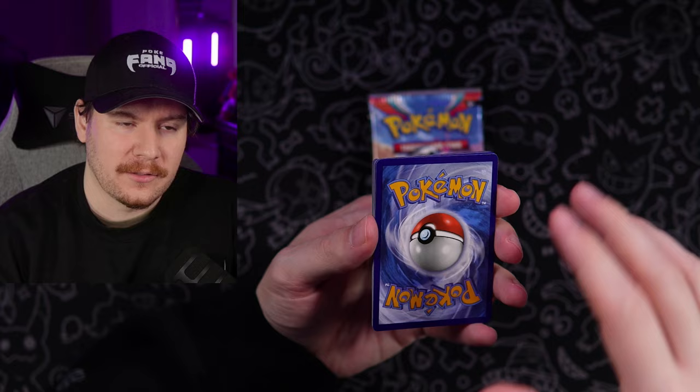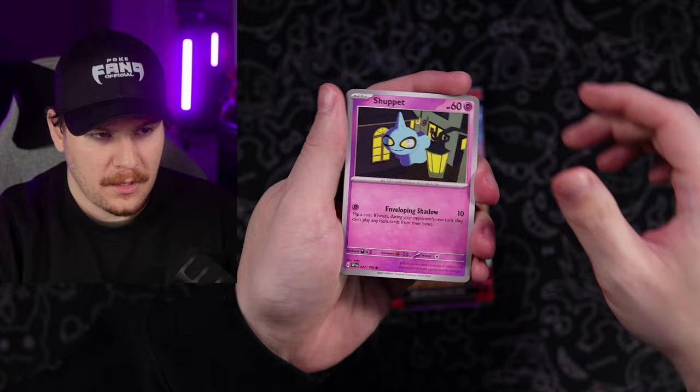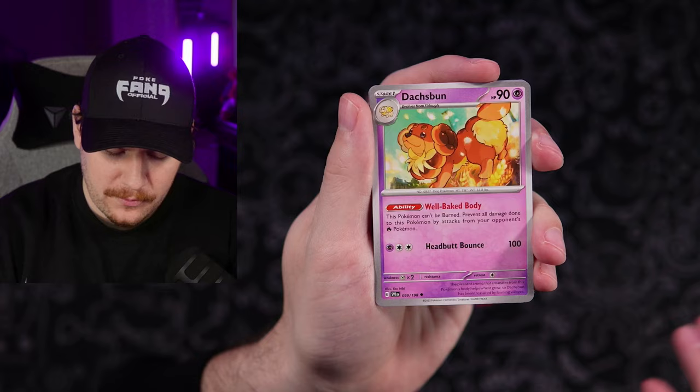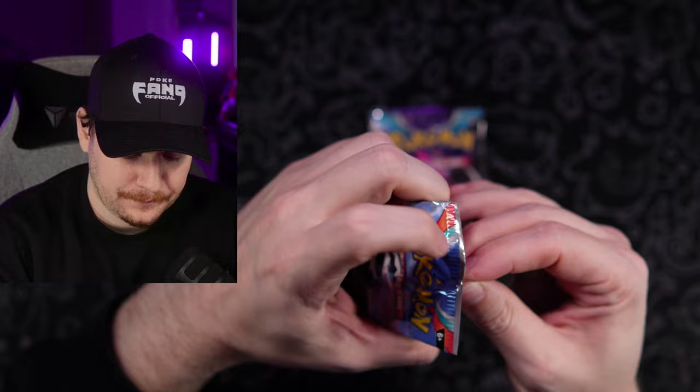Let's start off with Psychic energy. Shuppet, Shandemonse, Smalliv, Prime Ape — let's get through this pack. Tropius Reverse is actually a common in this set. Wiglet, and a Quaquaval regular holo. Nothing great in that one. I'm trying to remember what hits were in Sword and Shield base — let me know in the comments if you remember.